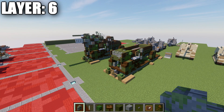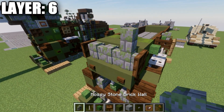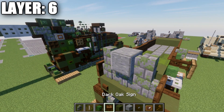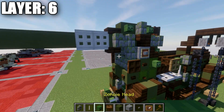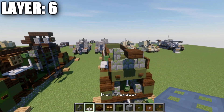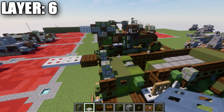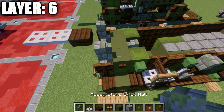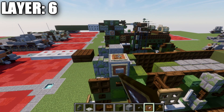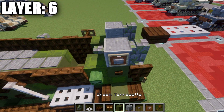Moving into layer six: place a mossy stone brick wall on top of the two stone brick walls on both sides. Skip a space coming off these and place a dark oak wood top slab in the center. Place two iron trap doors going forward to both sides. Then place polished andesite blocks on both sides, a stone button, an item frame with a polished andesite block inside, and do the same on the other side.